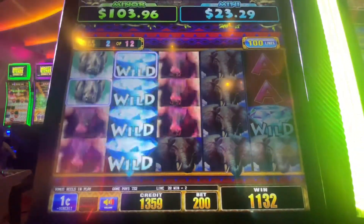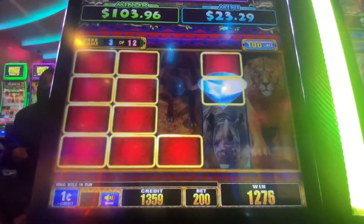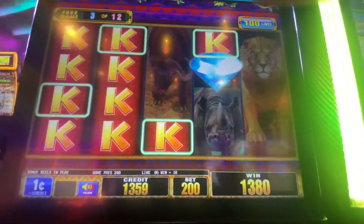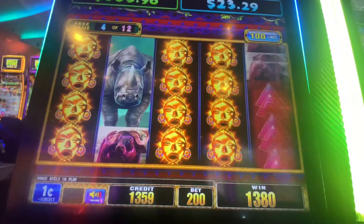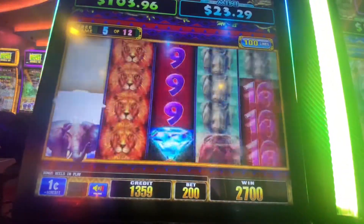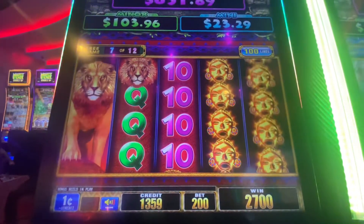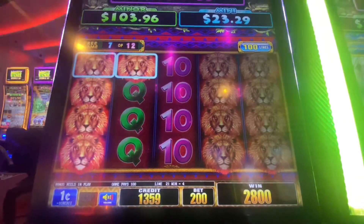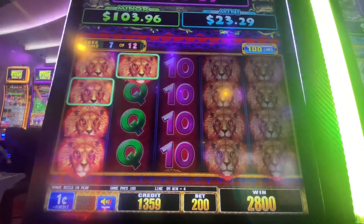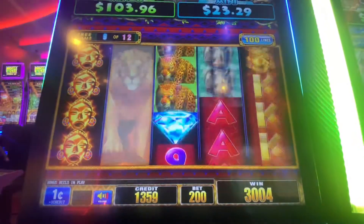Alright, show me what you can do, Ancient Wheel. What is it called? Oh my goodness — rhinos, rhinos, rhinos, rhinos! Oh — bison. Six more spins. Lion, lion, lion, lion, lion.